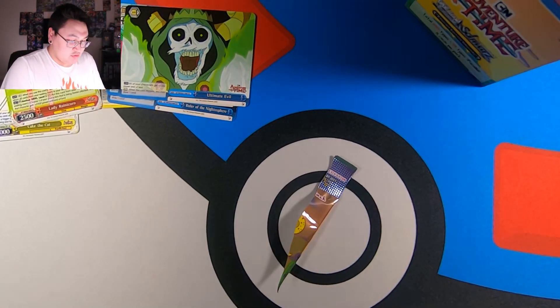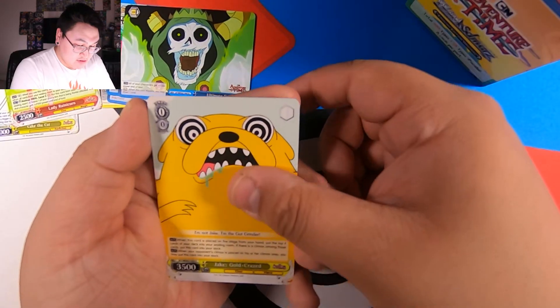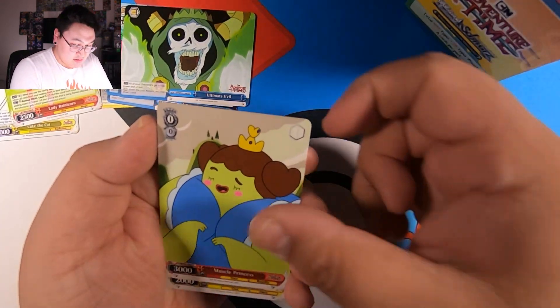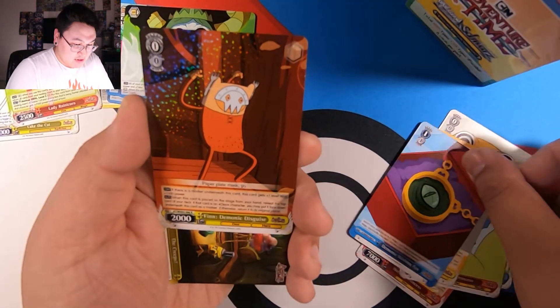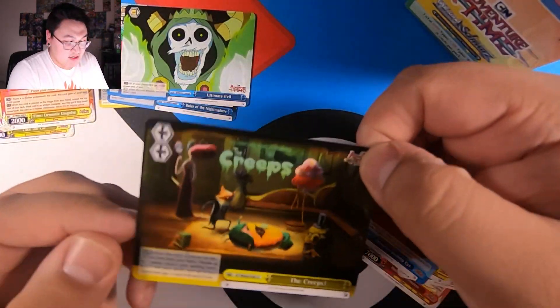Okay, I'm gonna start zooming in now. We're starting to see new ones. The Hot Dog Princess. Muscle Princess. Finn and Jake working as a team. And a rare is Finn Demonic Disguise. And another Creeps.